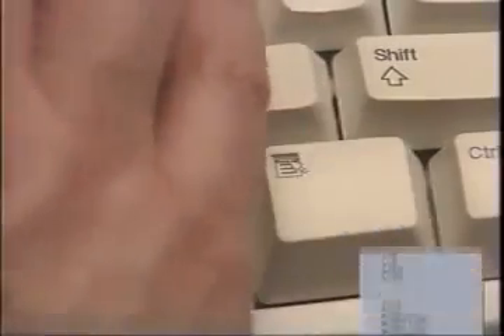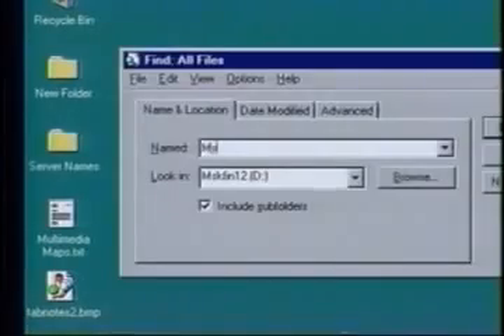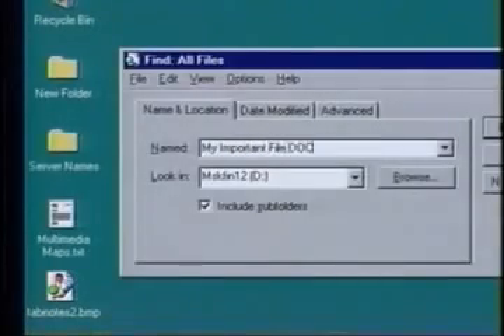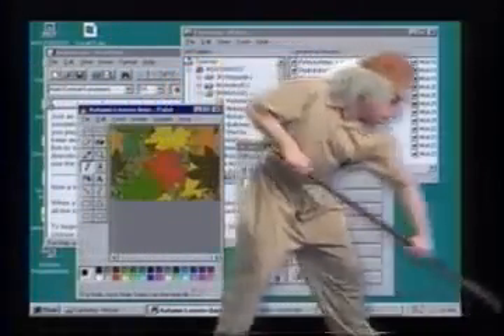Special keys perform great new IntelliType functions. When you're typing in a new Windows 95 application, you can select a word and get shortcut commands by simply tapping the application key. With Windows logo key F, you can find your important files instantly. If you want to clean up your desktop, just tap Windows logo key M.